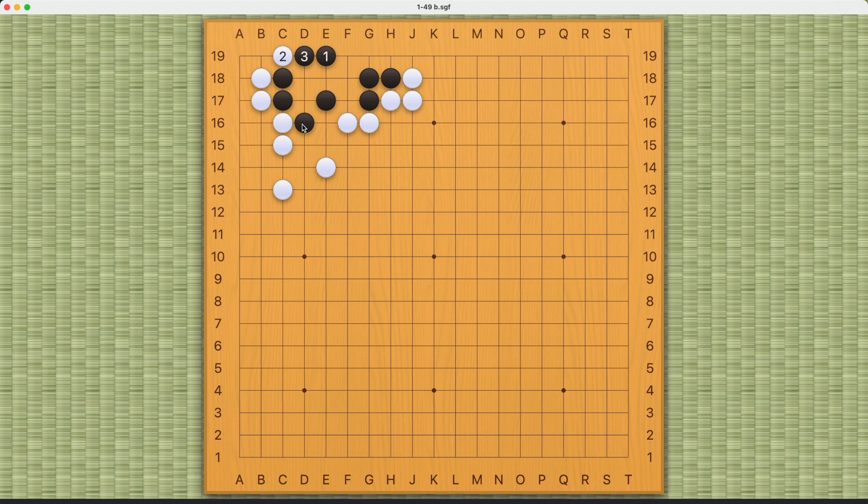So Black must respond. But the problem is that after this exchange, White can throw in here and make sure that this point, D17, is a fake eye. And all of a sudden, Black cannot make two real eyes.